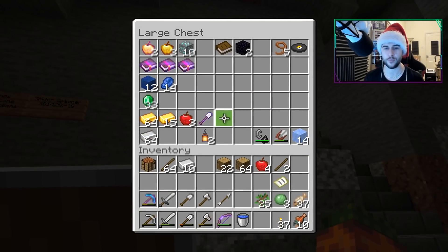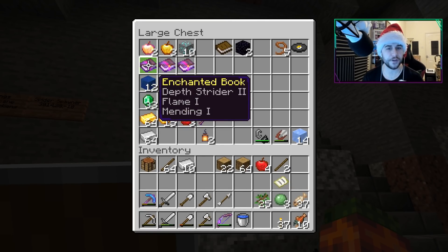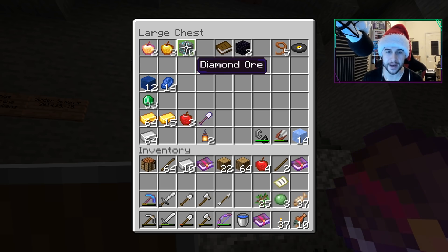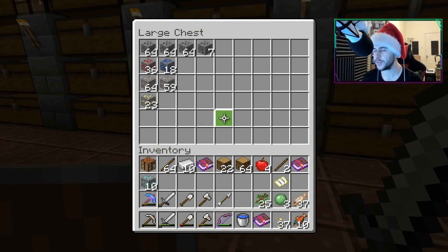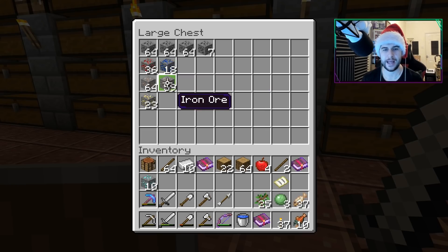With me grinding out a lot of emeralds, we've got 33 there plus spare emeralds. Remember we fished out a mending book — that was like one of the best things we ever did in this series. Now we have a fortune 2 villager. I grinded two fortune 2 books, which means today in this video we're going to grab ourselves fortune 3 plus mending on diamonds. I've been even busier — we collected all of these ores. I'm going to smelt them all and break them down. We should double if not triple our coal, our redstone, and our lapis, and we're going to get ourselves lots and lots of iron.